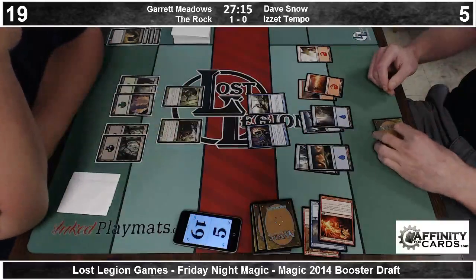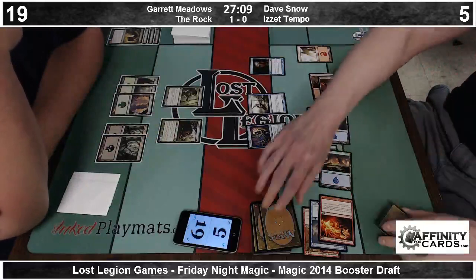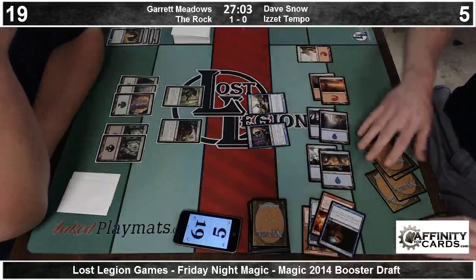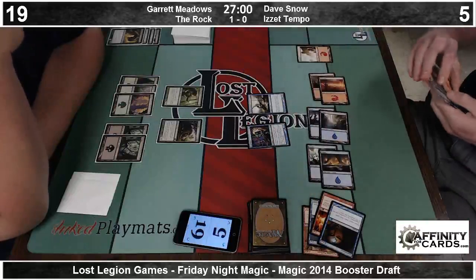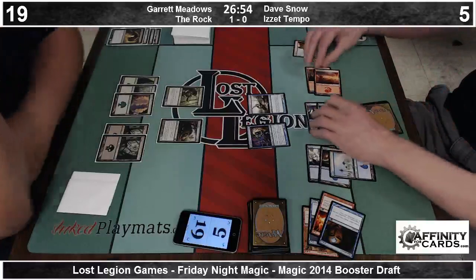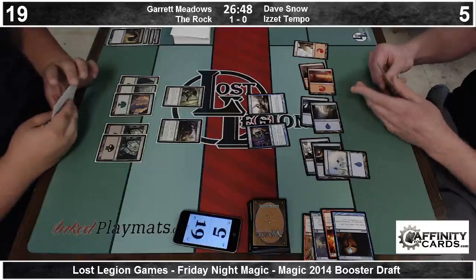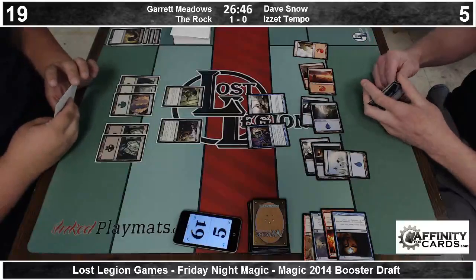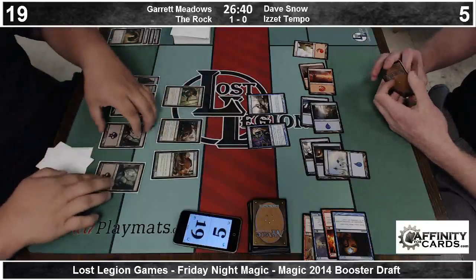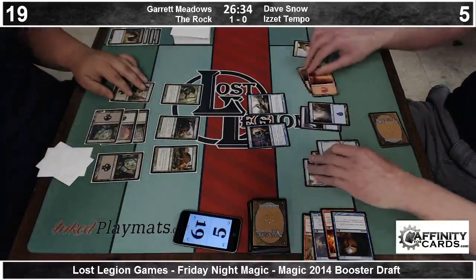If your opponent casts a blue or black spell during your turn, Witchstalker gets a plus-one, plus-one counter. It's a Voice of Resurgence style effect. And Dave's going to go ahead and cast Opportunity. Very interesting in the draft — Dave said there's very few cards in this format he would pick over Opportunity that wasn't a bomb rare.